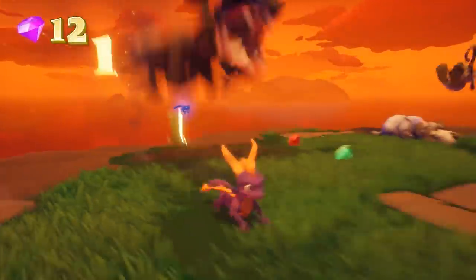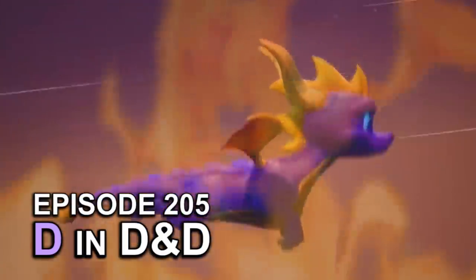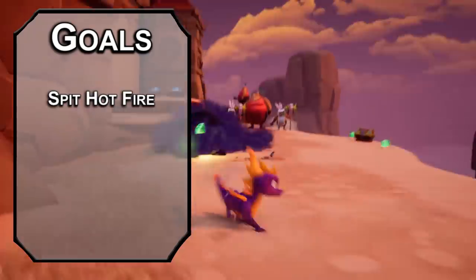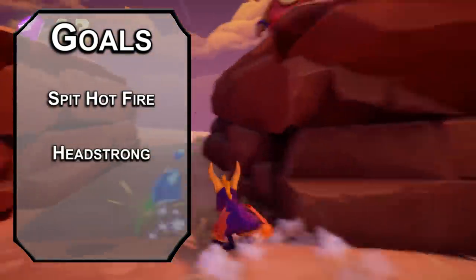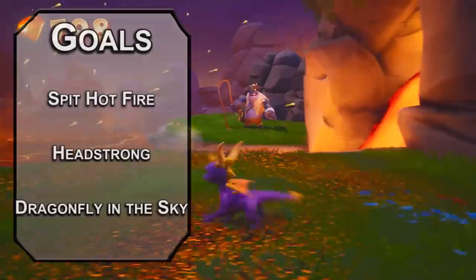Remember, it's not the size of the dragon in the fight, it's the size of the fight in the dragon. Let's start off with our goals for this build. First, we need some breathing exercises, specifically burpees of fire. Next, we need ramming speed, with horns to shish kebab anyone who would steal eggs. Finally, we'll take to the skies — the ability to fly would be pretty helpful in a platformer.